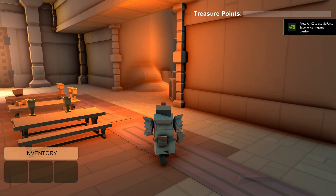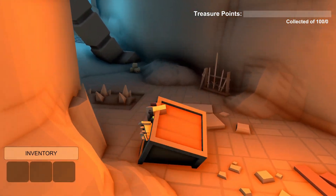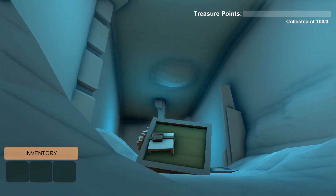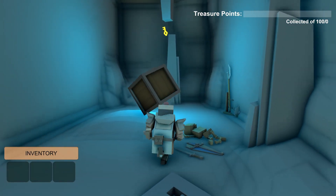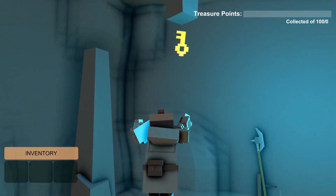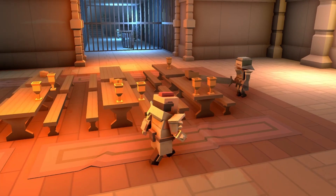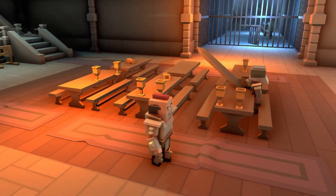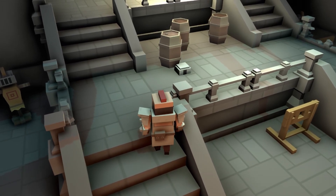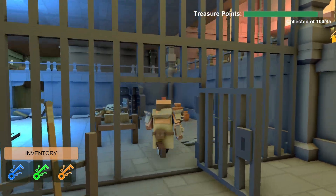I was ready for the first playtest. I shared my level with some friends, and the feedback was invaluable. They pointed out issues with NPC behaviors, task clarity, and some script inconsistencies. One friend mentioned that the NPC guards seemed to be wandering off on their own adventure instead of patrolling as intended. So I had to refine the NPC script so that they would move in the correct path.